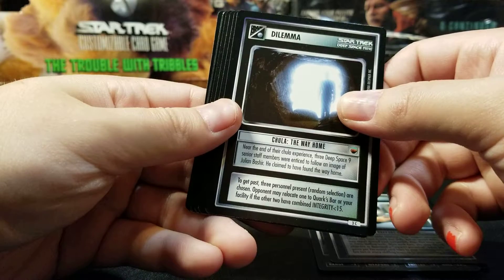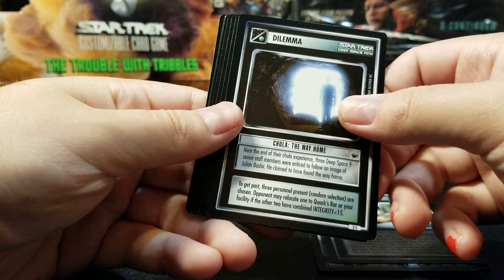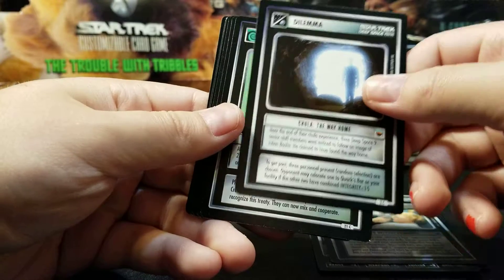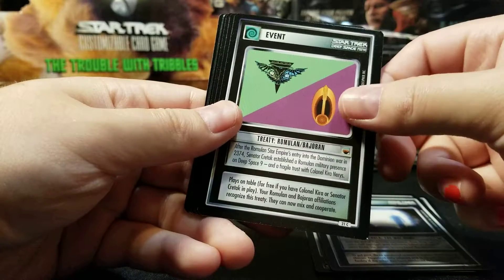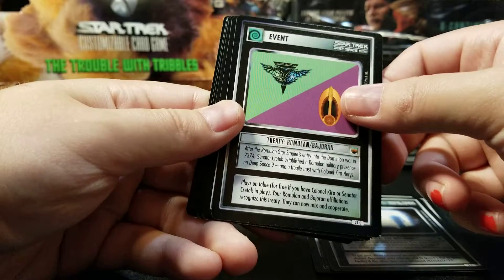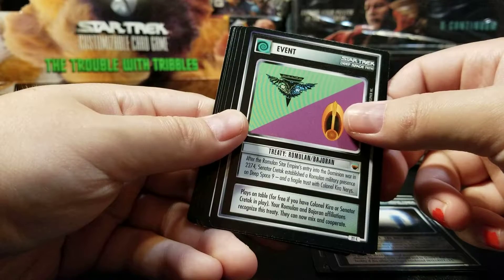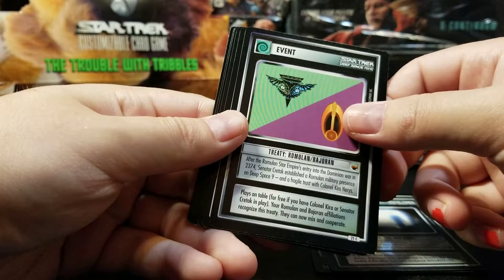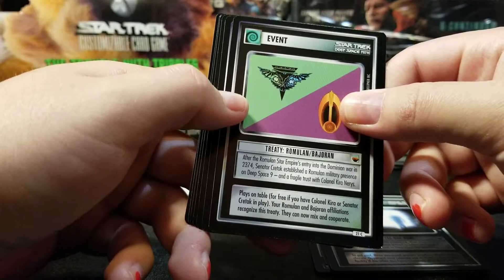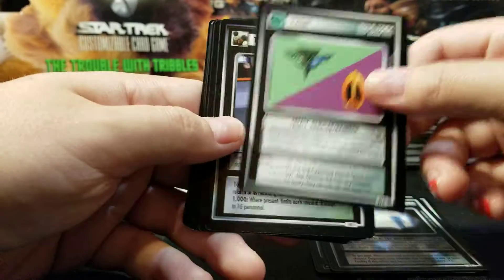Chula: The Way Home — near the end of their Chula experience, three Deep Space Nine senior staff members were enticed to follow an image of Julian Bashir. He claimed to have found the way home. Romulan and Bajoran Treaty — that is such an odd treaty. After the Romulan Star Empire's entry into the Dominion War in 2374, Senator Vreenak established a Romulan military presence on Deep Space Nine and a fragile trust with Kira. That's quite a thin basis for an actual treaty that allows your Romulans and Bajorans to work together.